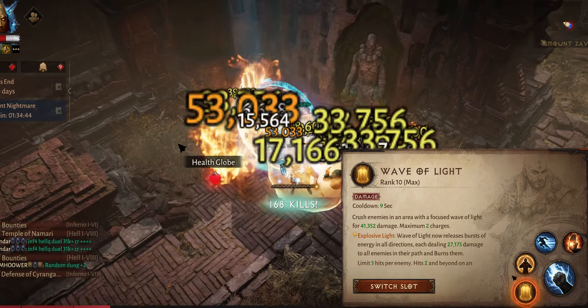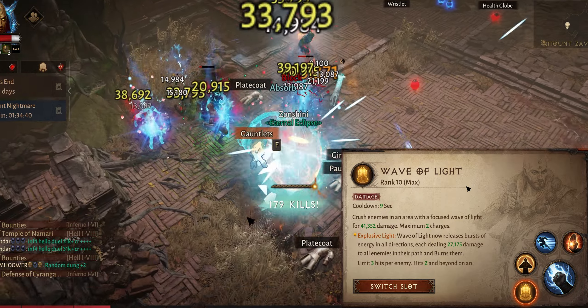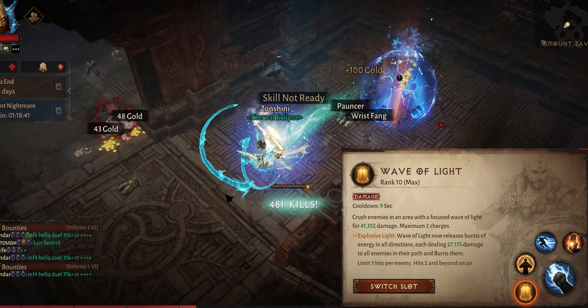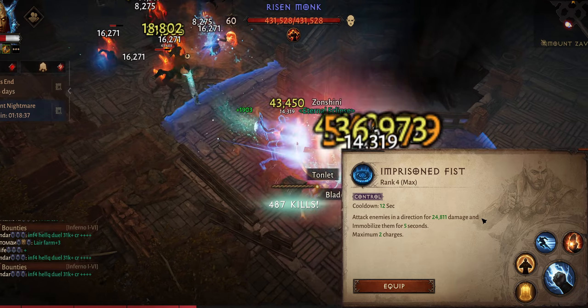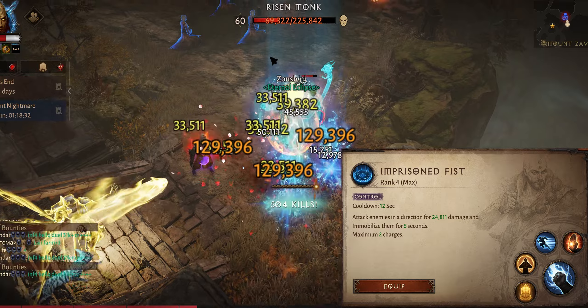In the last skill slot, right now it's Wave of Light which will basically explode your whole screen. But if you have a bit more resonance, you can use Imprisoned Fist to get one extra dash and be a tiny bit faster. I'm not sure which one I like more, but they both work.